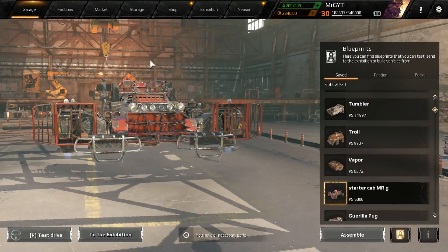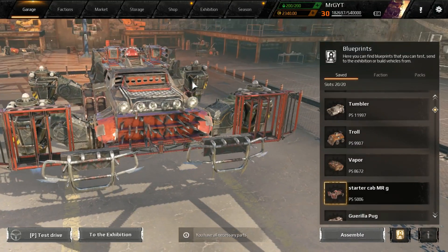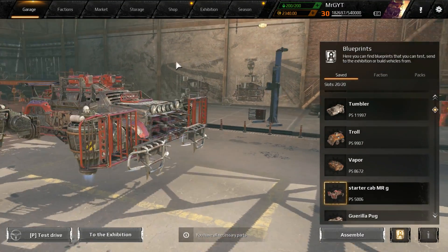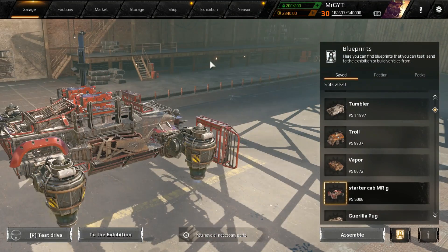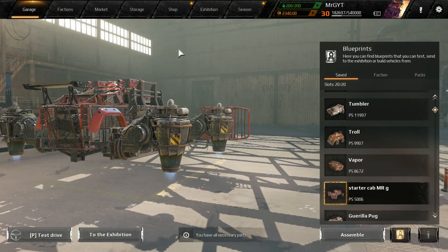Good morning, Mr. G bringing you coffee and Crossout, and a whole ton of Crossout today. I hope you have an entire thermos of coffee because it's build competition time. We do these about one or two, or two or three a month, depending on how much I can get done.